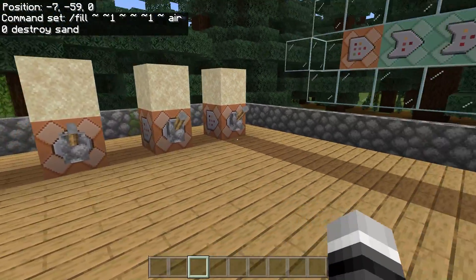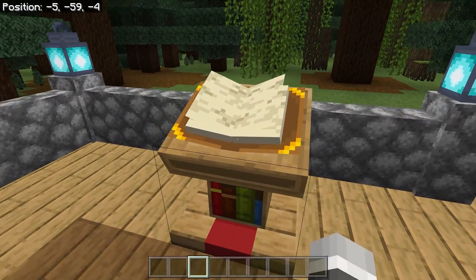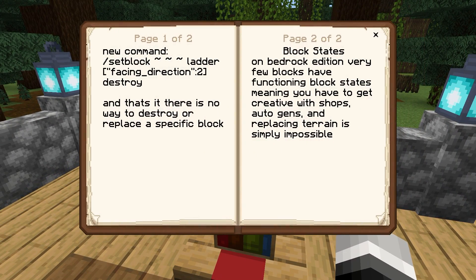There is a way to get around this, somewhat. I had to search for hours on the Minecraft wiki, but it comes down to block states. The new command is slash set block, tilde tilde tilde, then whatever block you want to fill it with and the block states, then you put destroy. The only issue is when you're destroying a block, you can't set it to destroy a specific block anymore, and you can't set it to replace a specific block anymore. It works off of block states, which is kind of broken right now — not all blocks have block states, and some that do, like stone, don't actually have functioning block states. Block states on Bedrock Edition have very few functioning blocks, meaning you have to get creative with shops and autogens, and replacing terrain is simply impossible.